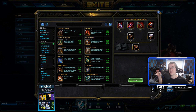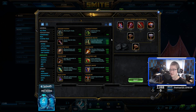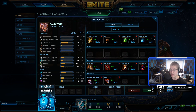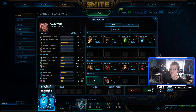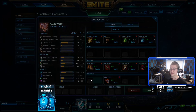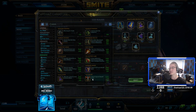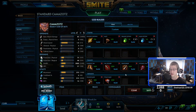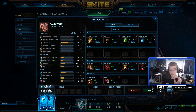The fifth item is the most up-in-the-air slot — every game this could be different. Very consistently you can throw a Brawler's Beatstick in there, and your last item is Titan's Bane for the full build. Game to game you need to use your brain: if they have no healing, maybe Brawler's isn't needed. If you're getting hit really hard, make it a Mantle. If they have a lot of lockdown, go Magi's for CC immunity on initiation. If they have a lot of slows, use Winged Blade.